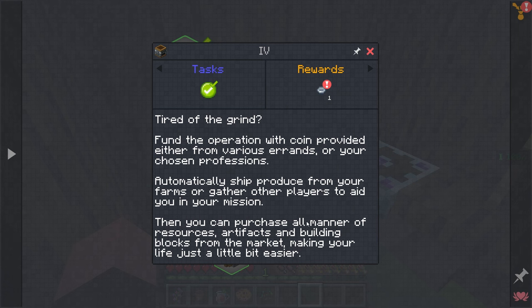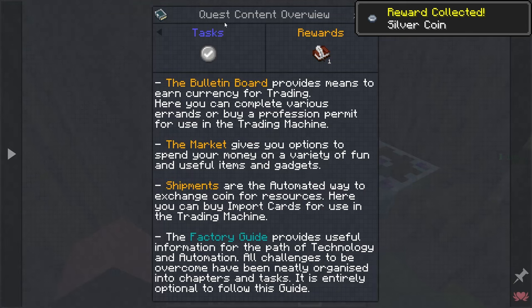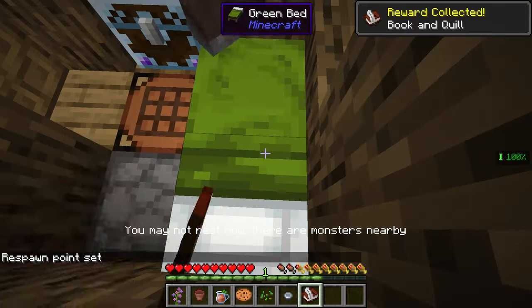At some point we could generate stuff to get money - these silver coins - and then we can just buy things instead of having to go out and dig them up. The bulletin board provides means to earn currency for trading. You can complete various errands or buy a profession permit to use in the trading machine. The market gives you options to spend your money on useful items and gadgets. Shipments are the automated way to exchange coin for resources.